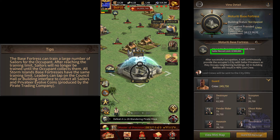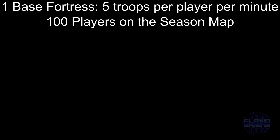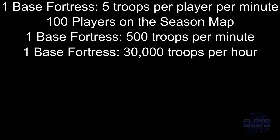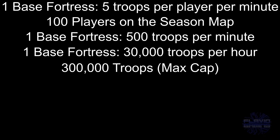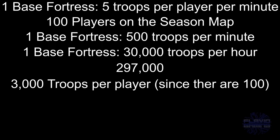So it doesn't make sense for the sailor privateers cap to be at 300,000. Here's how I think the production works. Let's say your city occupies one of these buildings — everyone in your city will start getting five sailors every minute, which they'll be able to claim from the council hall. Let's assume there are 100 players in your city and no one claims these troops after they're produced. This would mean the building is producing a total of 500 troops every minute, or 300,000 troops every hour. So after 10 hours, this building will become full and stop producing troops, and everyone in your city will have 3,000 sailor privateers ready to be claimed. Once one player claims their 3,000 privateers, training will start again until it reaches 300,000. So if you have players with a lot of farm accounts on the season map, they'll have to be active and claim their privateers regularly, otherwise it'll hurt the city. However, this is just my guess based on what I've read — we'll find out for sure once these base fortresses open.